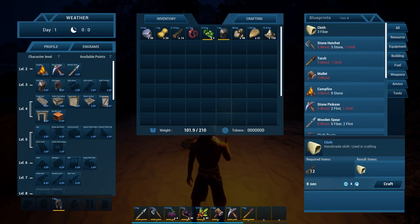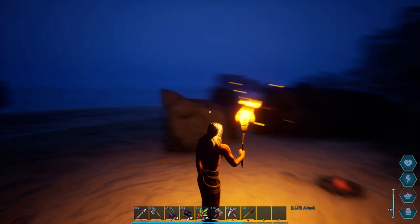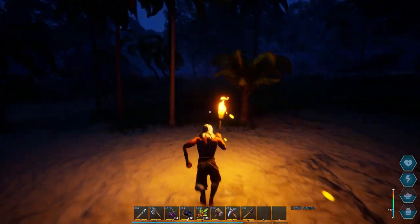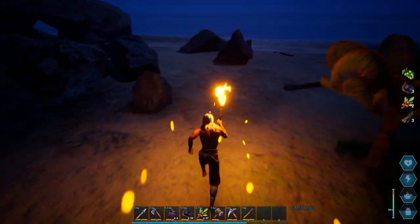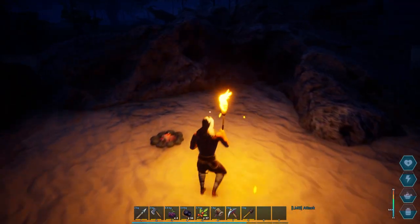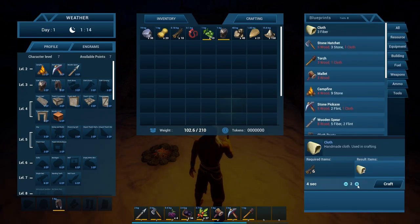I'm going to make five more fiber so that I can make a bed, and then I'm going to see if I can sleep. I need one more — looks like we're going out to get some more. What time is it? Oh wow, it's not that bad. I thought it was going to be way darker. If I turn my gamma up I'd probably be fine. Fiber 15, there we go.